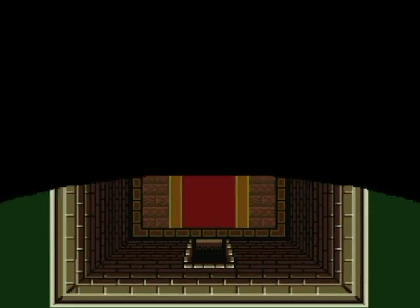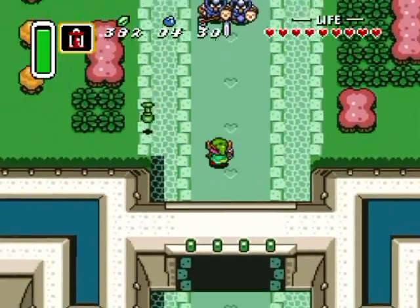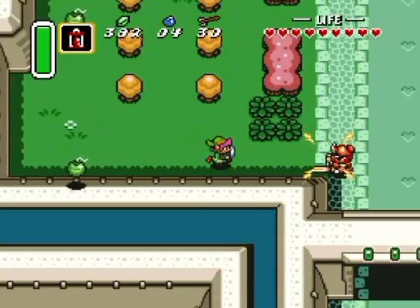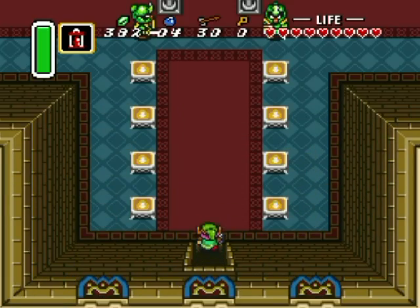So this front gate is open now, and as you can tell, when your energy is at full you'll be able to shoot a beam out of your sword. I got myself healed up a little bit off camera, and now we are going inside Hyrule Castle for the second time.